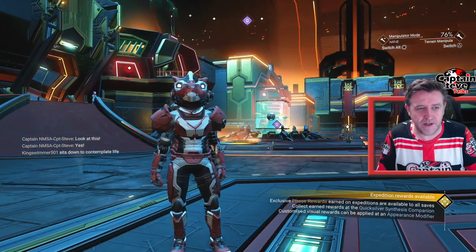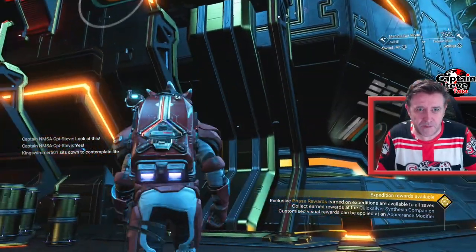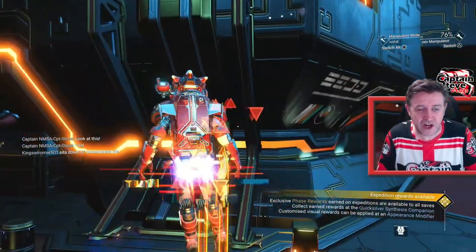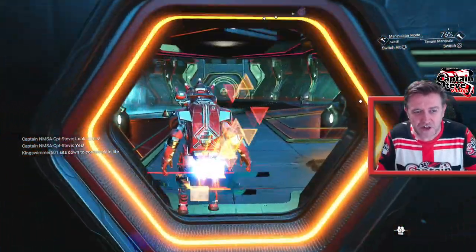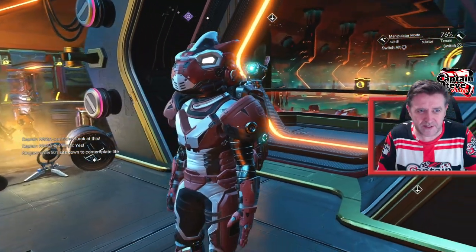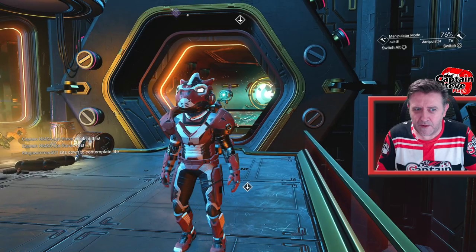Everything that I'm saying should be appearing over in that left chat box right now. The text-to-speech option used to work; it doesn't appear to be working now. That could be because they're working on it.